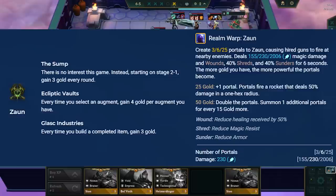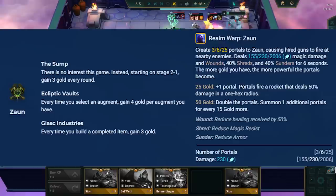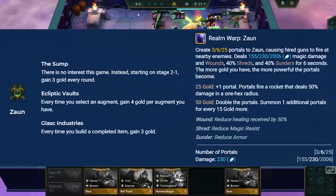Ryze's spell in Zaun shreds resistances and applies Grievous Wounds to a set amount of enemy champions based on star level. This spell is overall great utility, but it's likely not a replacement for Last Whisper, Sunfire, Morello, Spark, or Static Shiv unless you have mana items on Ryze. It's more so a unit you play if you haven't built any of those items and now need some shred or Grievous Wounds in your team. This spell also scales with gold, but most of the time you will be at 0 gold in the late game unless you are high-rolling.